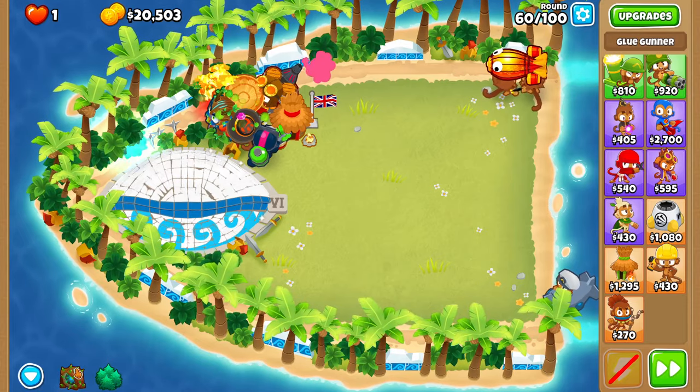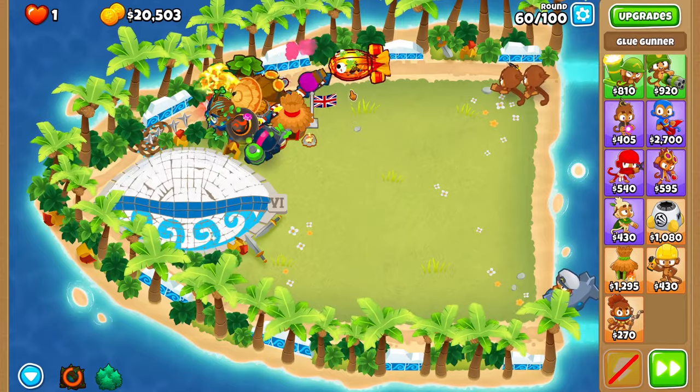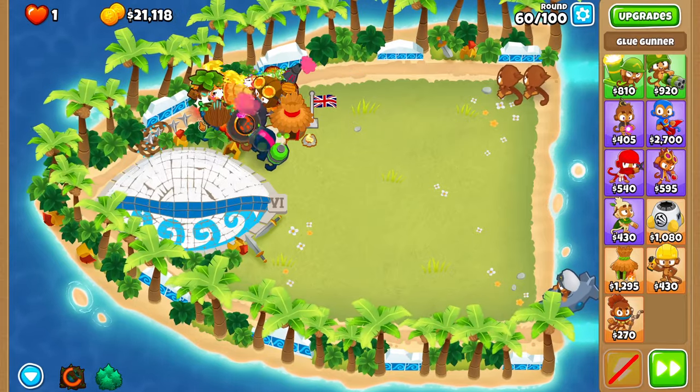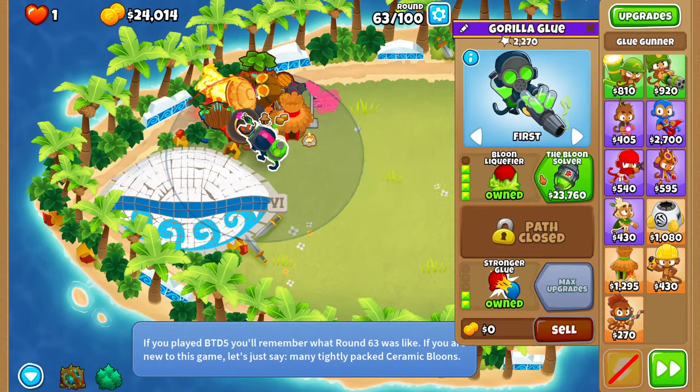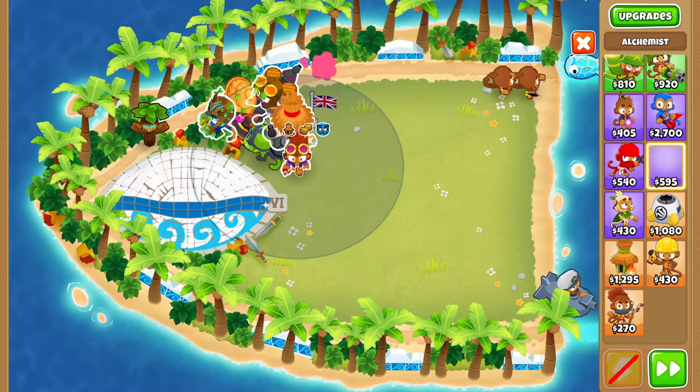Around round 60, remember to use Obyn's first ability - click on that. Wait for the boss to die. You can buy the Bloon Solver on round 63.